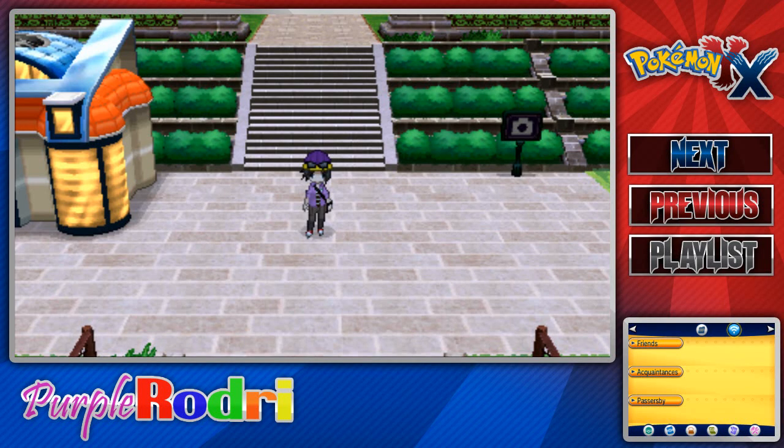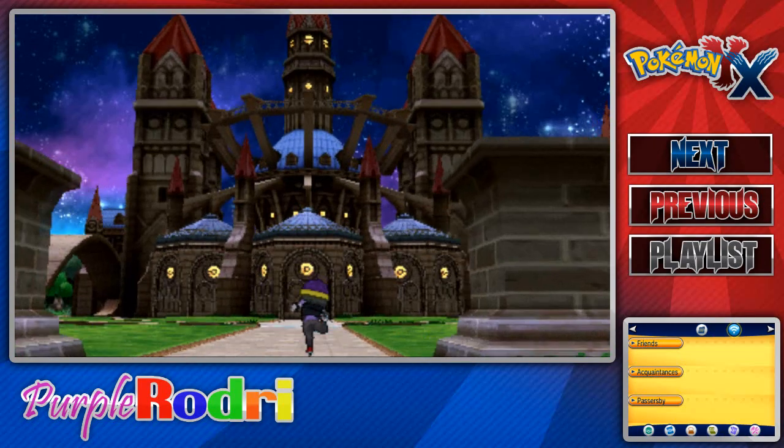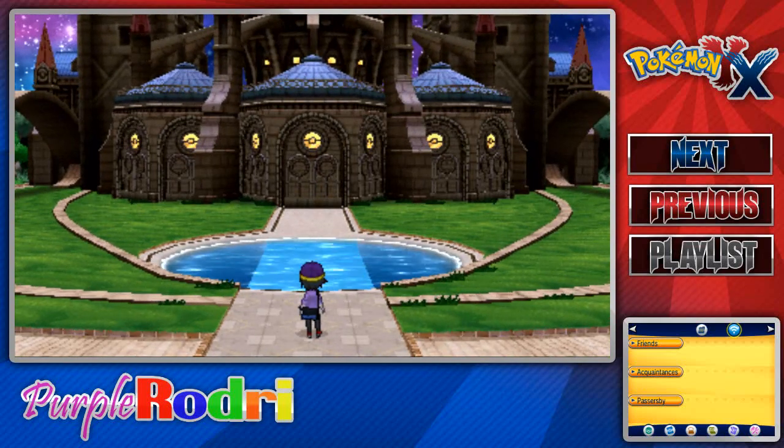Hello my Purple Bandidos and welcome back to more Let's Play Pokemon X. I'm Purple Rodri. Last time we made our way through Victory Road and arrived here in the Pokemon League. In today's episode we're finally going to make our way inside and we're going to take on the first Elite Four member.